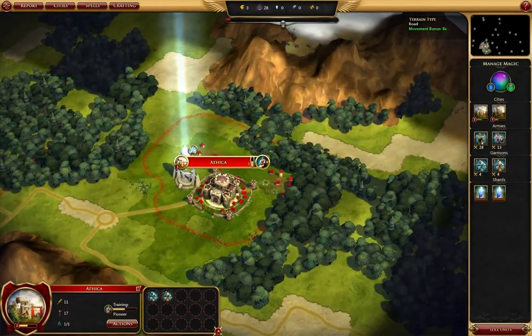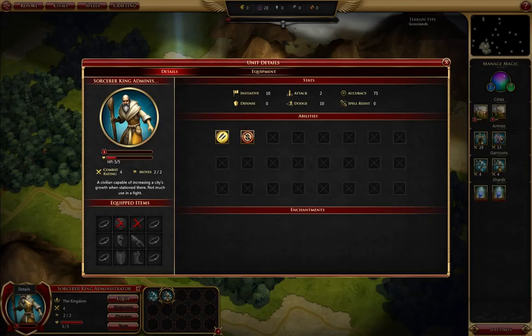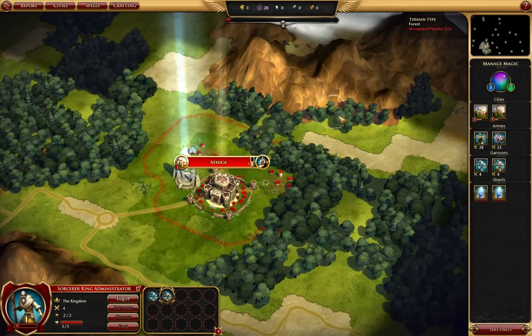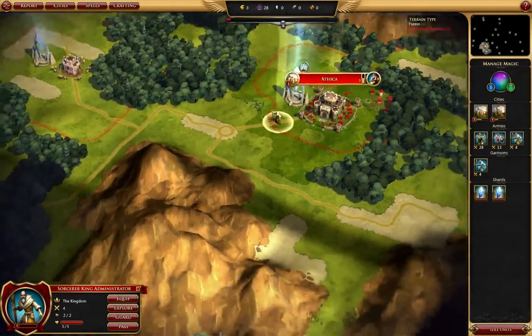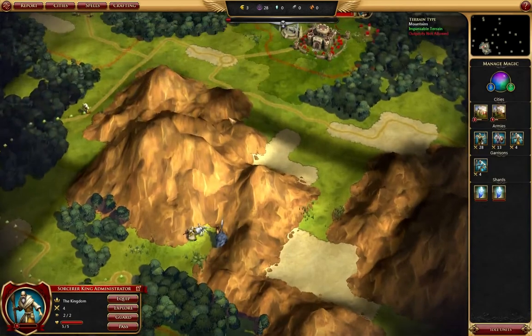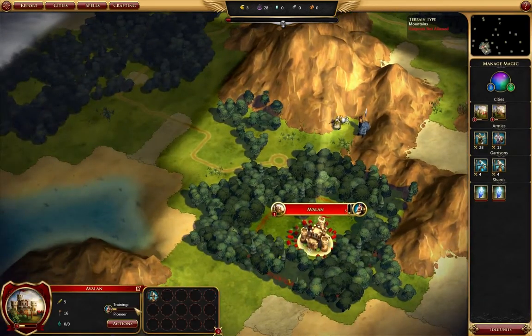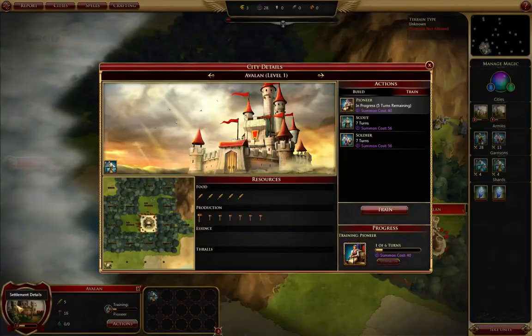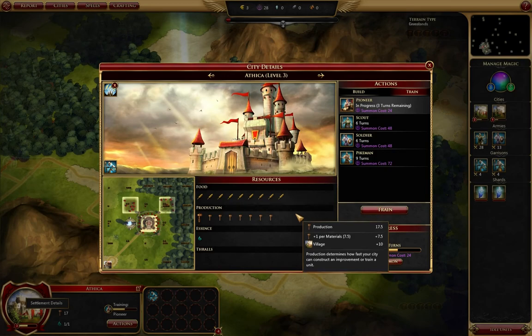We're presumably in our capital. What does he do? Plus two food — he really needs to be in the other city. Let's send him down here to the other city, which is desperate for food. This one has a fair amount already. So it's up to five food, and this one has nine food.